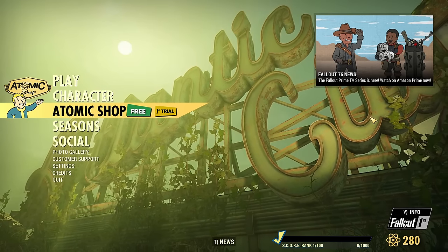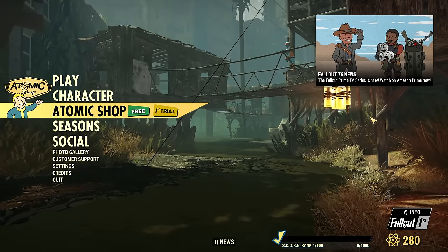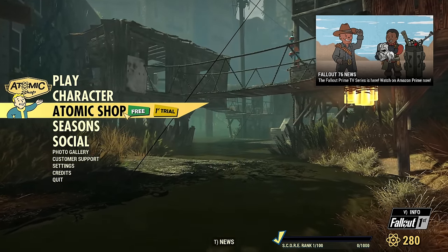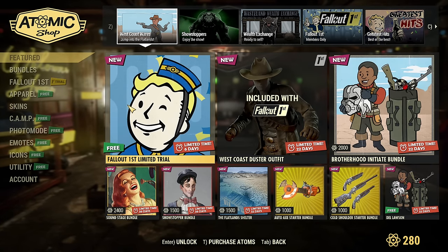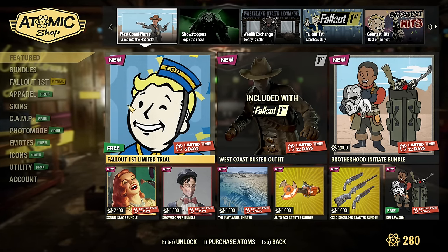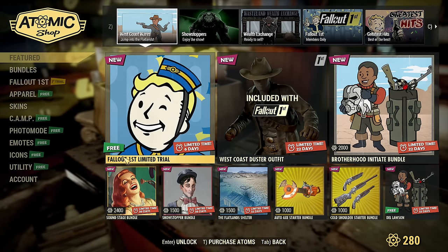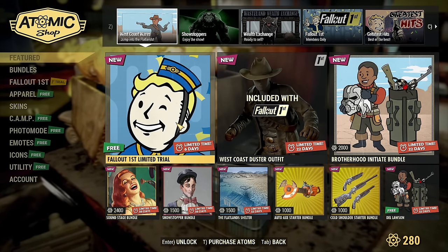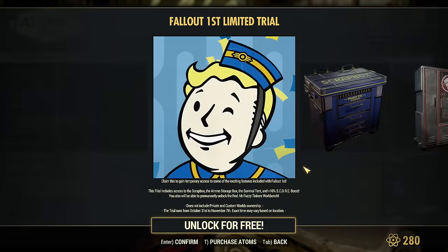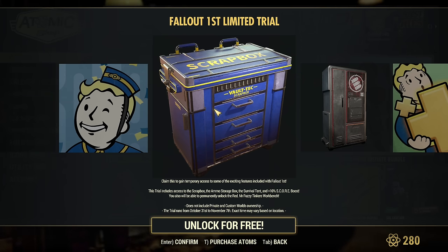Hey, fellow Vault Dwellers! It's Tuesday, time for the Atomic Shop Update, and look what you can see already in here: a Fallout First Trial. This means you start collecting as much scrap as you can to fill up your box. Whatever you put into the unlimited scrap box during the trial, you will be able to pull out after the trial expires, however long you want.